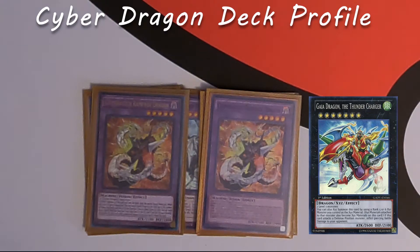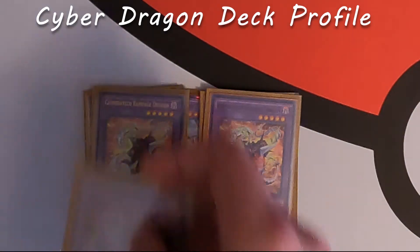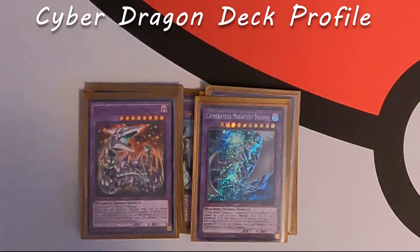The last Cyber Dragon cards are Chimeratech Fortress Dragon and Chimeratech Mega Fleet Dragon — both Contact Fusion, so you don't need Overload Fusion for those. Mega Fleet can steal your opponent's monsters in the extra monster zone. They're both very powerful cards for using your extra deck without any extra cards, similar to Link Summoning. You definitely want to play one of each. If you have room and want an extra Mega Fleet, it's not a terrible choice, but I don't see it coming up more than once in a duel so I wouldn't play multiples.